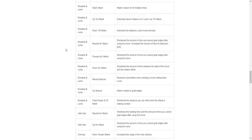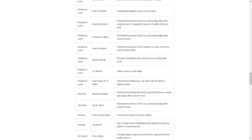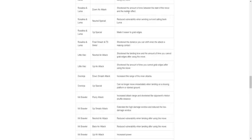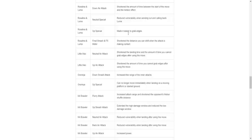Inkling — I haven't seen her played at all. Dash attack: made it easier to hit multiple times — buff. Up tilt: extended launch distance — buff. Down tilt: also extended distance — buff. Neutral air: shortened amount of time hit detection lasts — buff. Forward air: buff. Meteor effect — buff. Neutral special: slightly nerfed. Made it easier to grab edges. Wow, she got buffed a lot! Wonder if people are going to start playing her again.